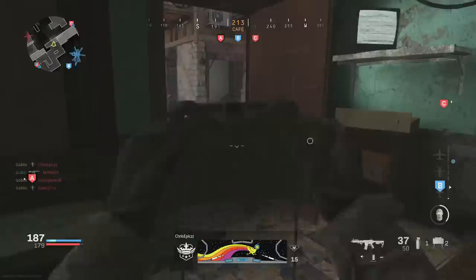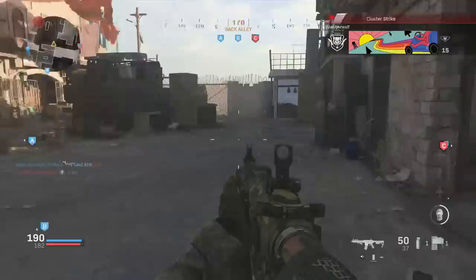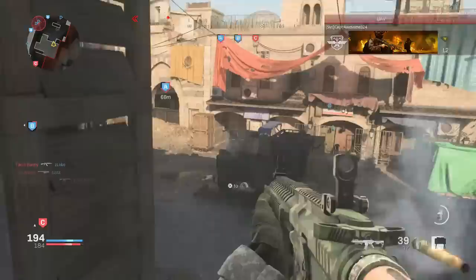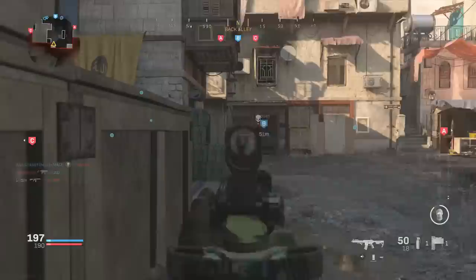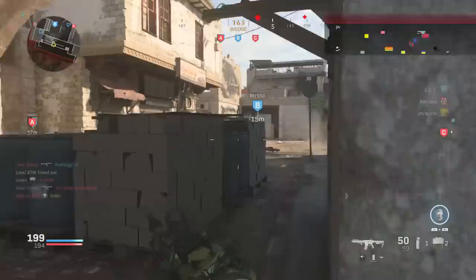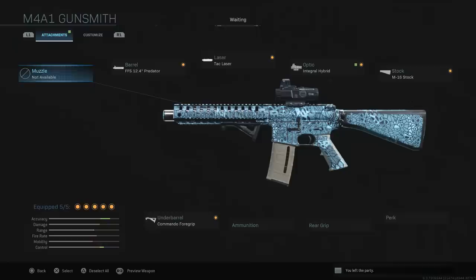A note before we get into the attachments: the class setup I'm giving where I talk about liking the default sights and the variant sights is more for 6v6 and 10v10, which I've been playing mostly. For ground war you might want to use an ACOG scope, a red dot, or a hybrid sight. But there are so many different play styles right now that I want to leave the optics up to you. If you play at the back of the map maybe you're an ACOG player, and I'll definitely be experimenting with scopes in the future.